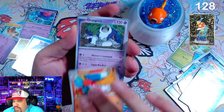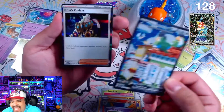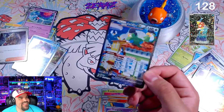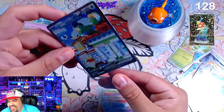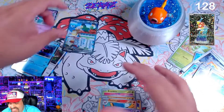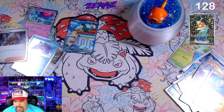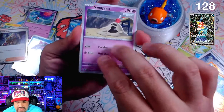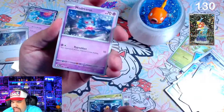Come on, baby — Magikarp! Oh, another Squawkabilly EX. That's our second one of these. Is that our big hit of the box? Let's hope not — but it is a hit. I think some people might be using this guy in decks, so I can't be too disappointed. I think I'm at pack 130 now, I believe.